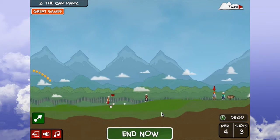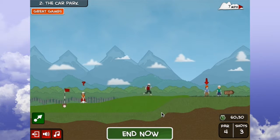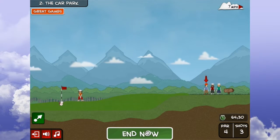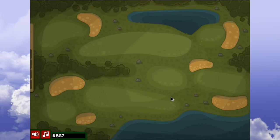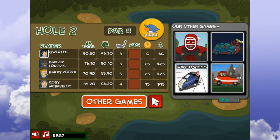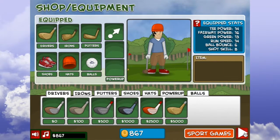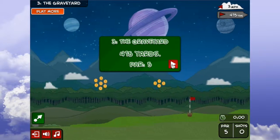The only thing that is buggy with this game — and I will show it off in the next hole — is this end now function right here. I'll show you why it's kind of buggy in the next hole. I don't mind taking the hit because I've already unlocked everything. Anyway, let's go ahead and go on to the next hole, the graveyard.